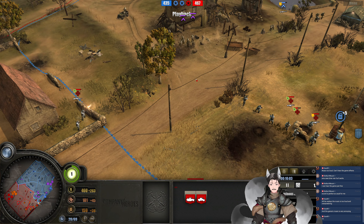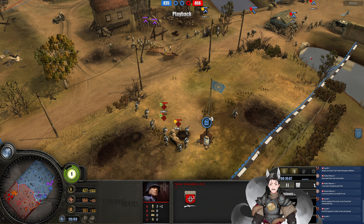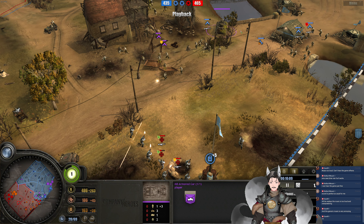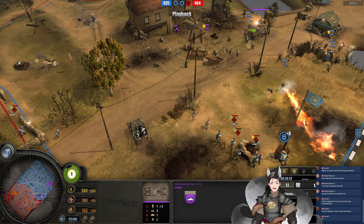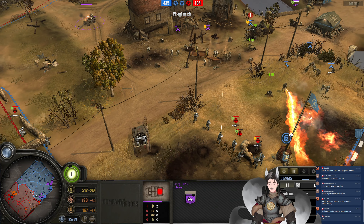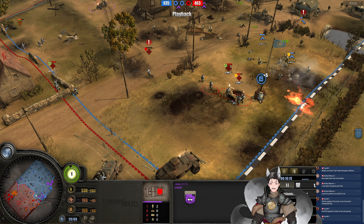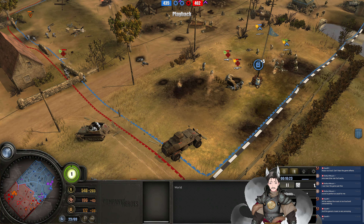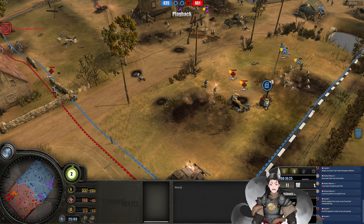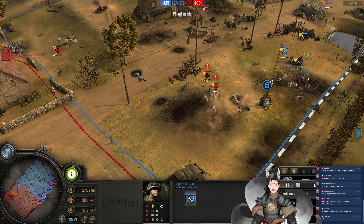Light AT halftrack firing away, taking out some light cover. Greyhound's fully healed — he could try being aggressive to engage the light AT halftrack. He takes time for a correct shot on the Jeep — not worth it. Now the Greyhound can push forward and take out the light AT halftrack, no problem. The Jeep gets taken out with a Panzerfaust. BAR upgrades already done — Flanker ability as well. Artillery support called in.